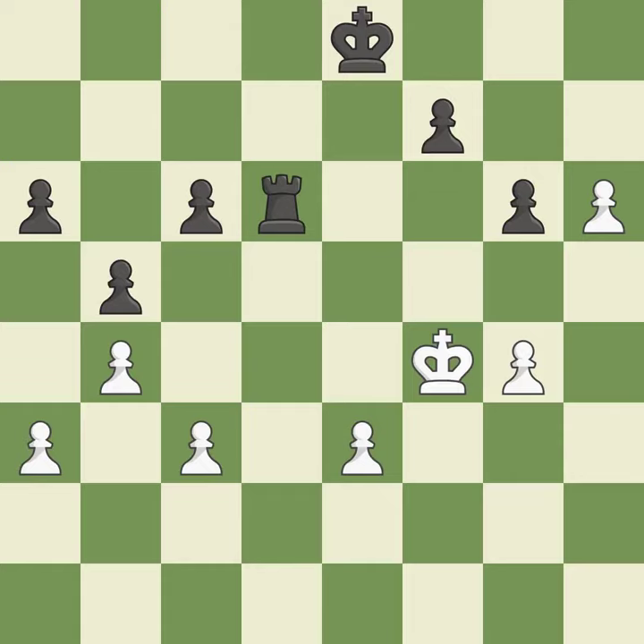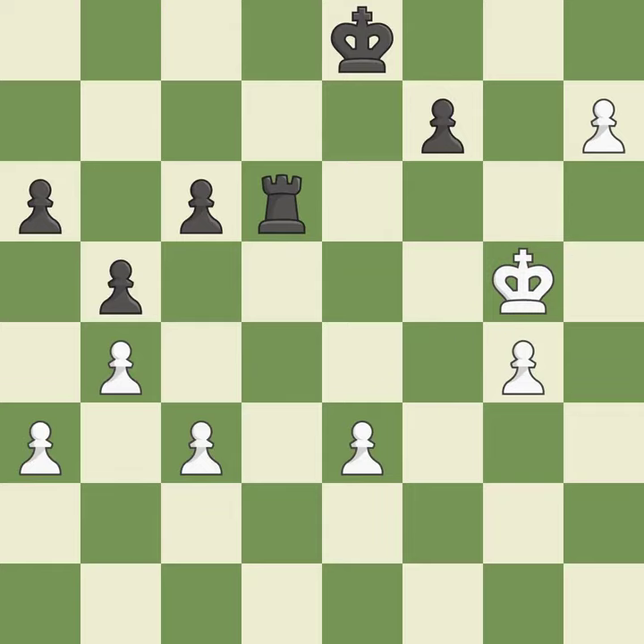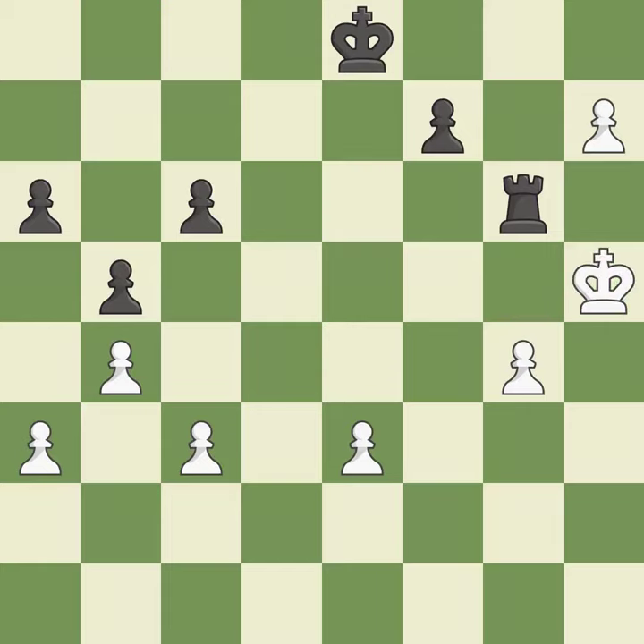The rook was available for free. The passed pawn moves towards its goal — this is the only good move, a powerful play. It was a free pawn there. This evades the check from the rook — this is the only move that works.